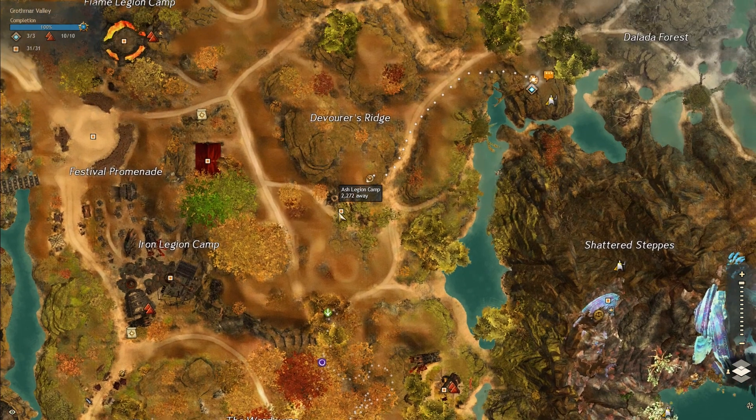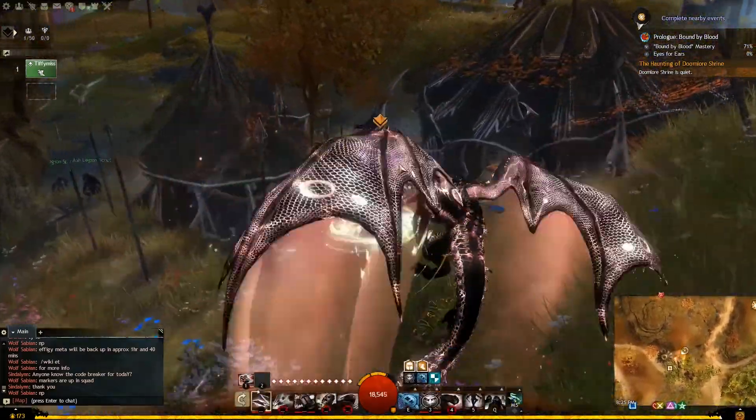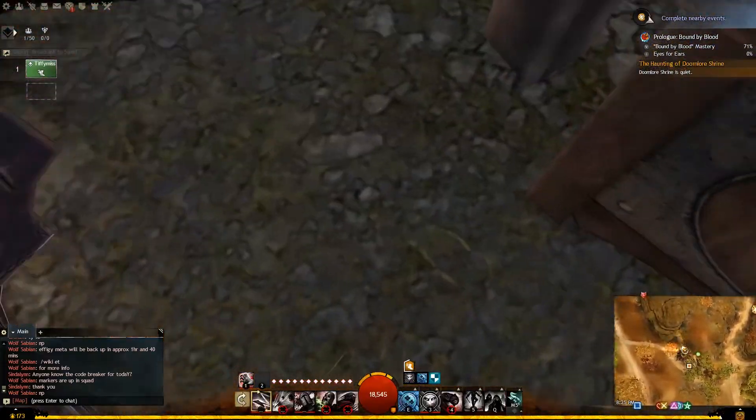My sky scale is freaking out in the background. So you're gonna go to the Ash Legion camp and head over to the big tent.